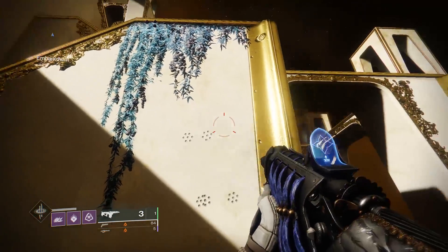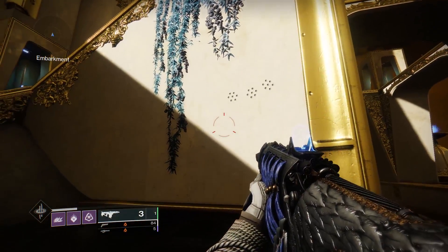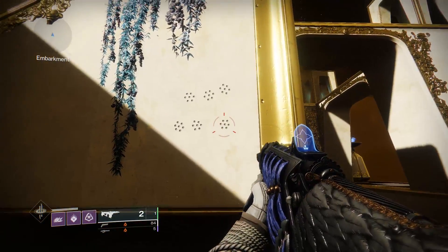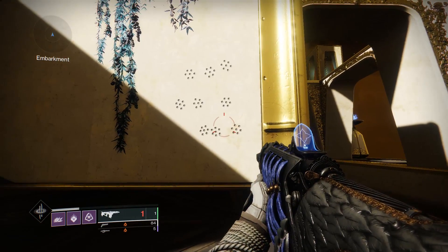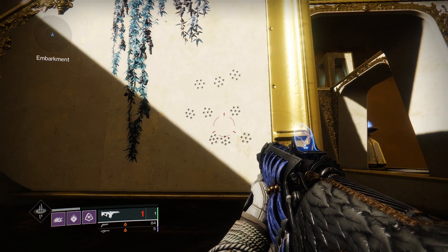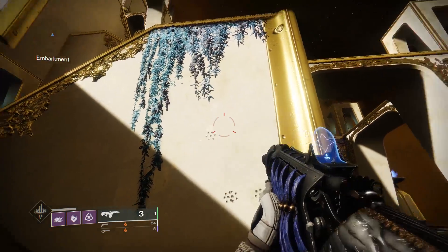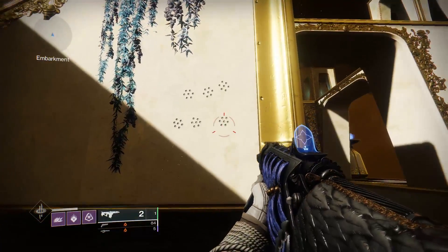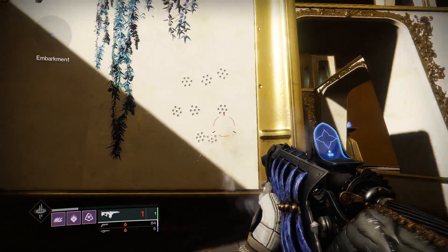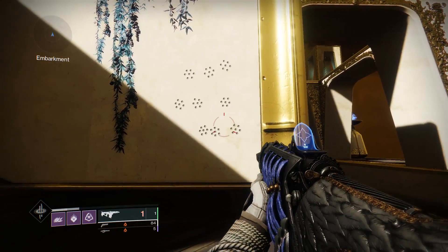The pellet spread of each of these bursts, or one single spread, looks to be pretty consistent. It has 6 outer pellets surrounding a center pellet in kind of a hexagon form. It seems to be pretty consistent like this, which is less like a traditional shotgun, which has a bit more RNG to its pellet spread.